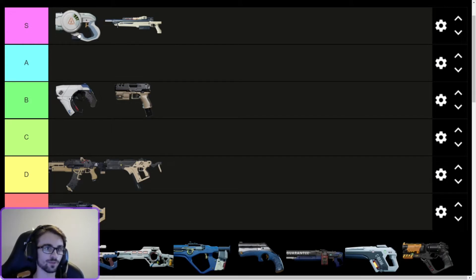The Flechette is S tier. It's 40k, it's full auto, it's got a high rate of fire, it's got low recoil. It's a very nice gun. I like this one a lot.